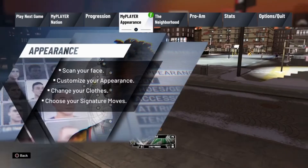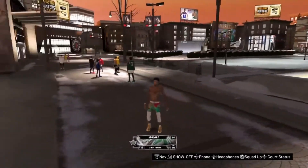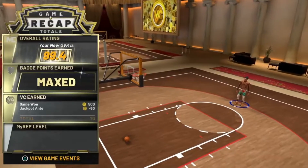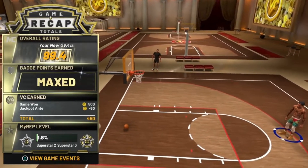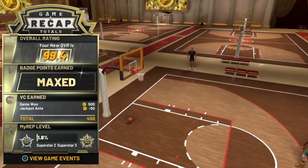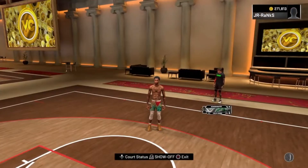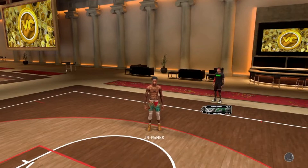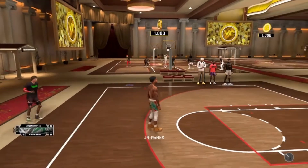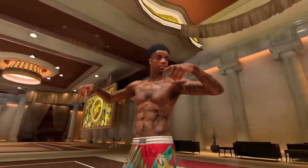One thing I wish I'd done is put the shooting stats into mid-range instead of three-point shooting — it's so difficult to shoot threes. Also, I've got a kid that tried to cheese me today but I got the W. I'm hovering at 270k VC; I've lost a couple of games so it hasn't been increasing. I still need to get my two-way slashing playmaker to a 99 — he's currently sitting at 94.